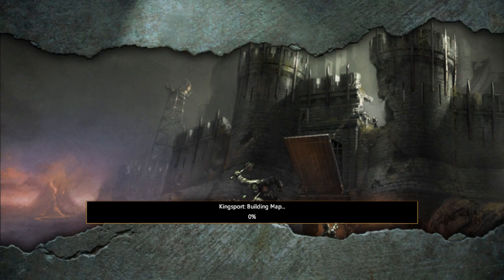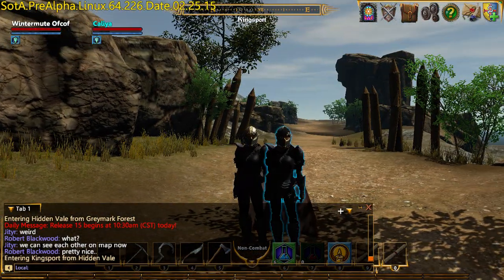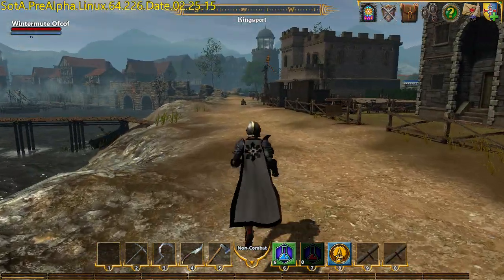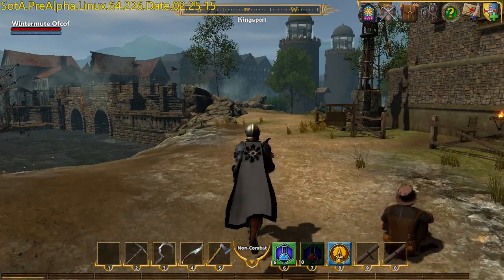Heading into Kingsport. I've got a list of about 12 things to talk about and I've been through three of them so far in 10 minutes. I wonder if she's actually dressed like me — the legs aren't going through the cape anymore. That's a massive improvement — capes look realistic. I might actually start wearing one.